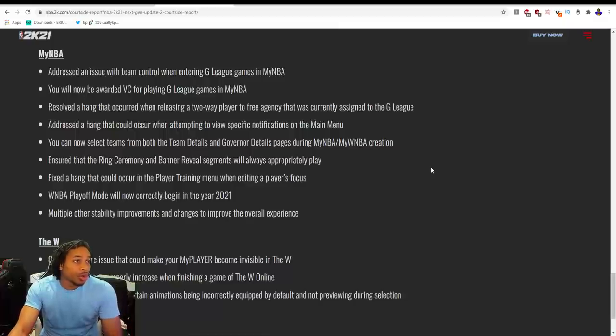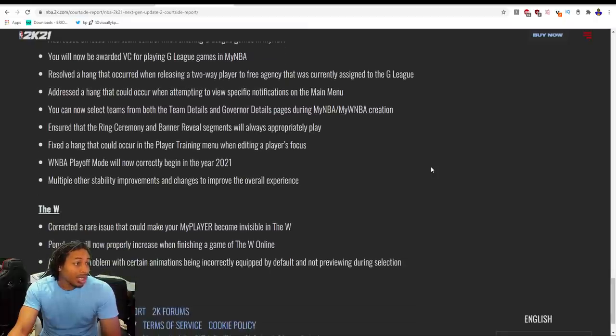MyNBA: addressed an issue with team control when entering the G League. You will now be awarded VC for playing G League games in MyNBA. Resolved a hang that could occur when releasing a two-way player to free agency while assigned to the G League. Addressed a hang when attempting to view specific notifications. You can now select teams from both the team details and governor details page during MyNBA creation. Ensured ring ceremony and banner reveal segments will always properly play. WNBA playoff mode will now correctly begin in the year 2021.